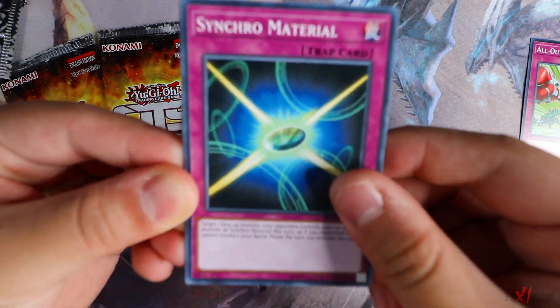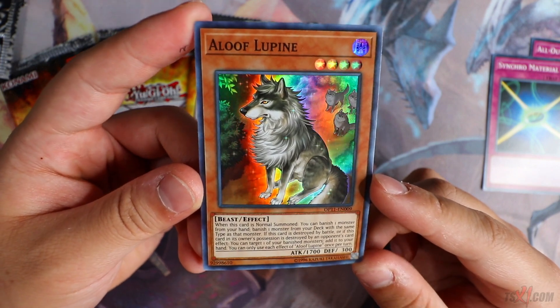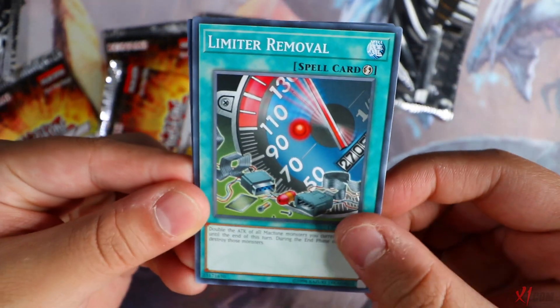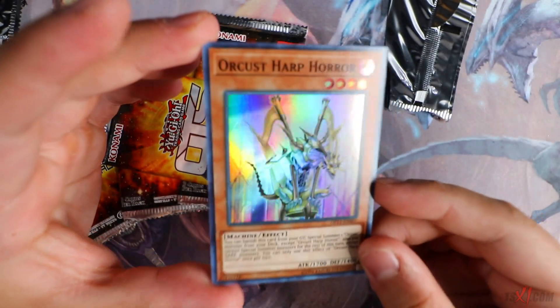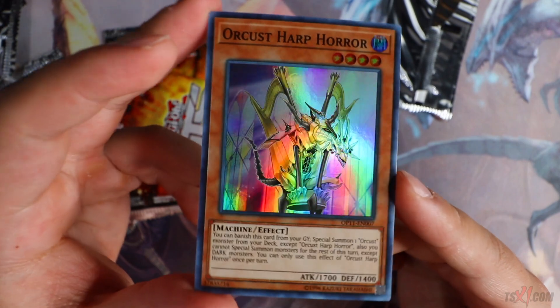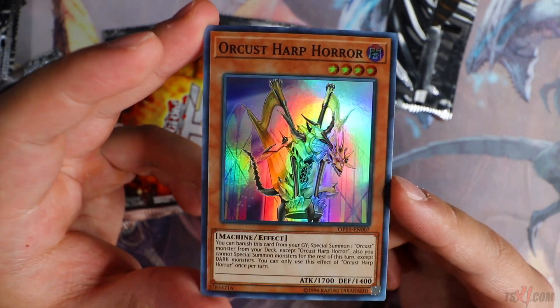Six more packs to go. Synchro Material. Aloof Lupine once again — this card loves me. This is my third copy in 12 packs, so I have a playset now which is pretty cool. Five more packs to go. Limiter Removal. True Draco's Heritage. Orcist Harp Horror — super rare Orcist Harp Horror looks very, very nice. Can't even lie, look how beautiful this card looks. Orcist players are going to go crazy over this. She's beautiful.